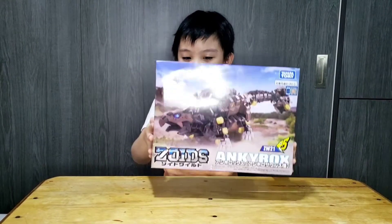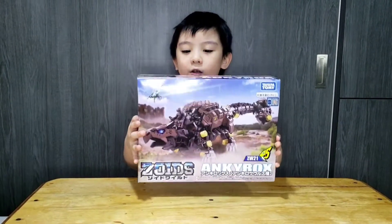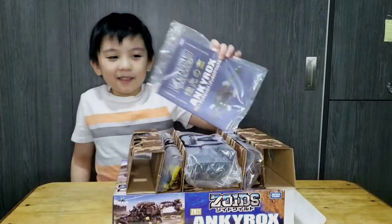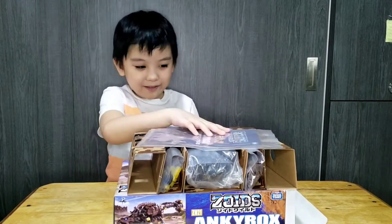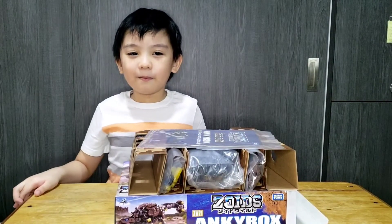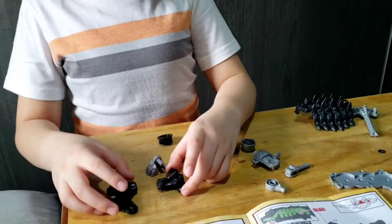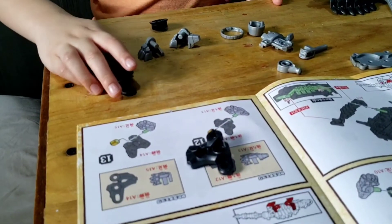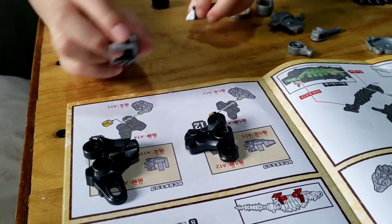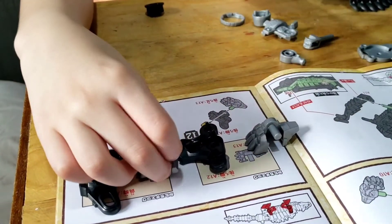We are going to open this Bumpy set. The box has the manual and pieces. Now he's building with daddy's help. Okay, Bryce, what's the next step? Number 12 and 13 — the second one is this part and this part, and these are the feet.